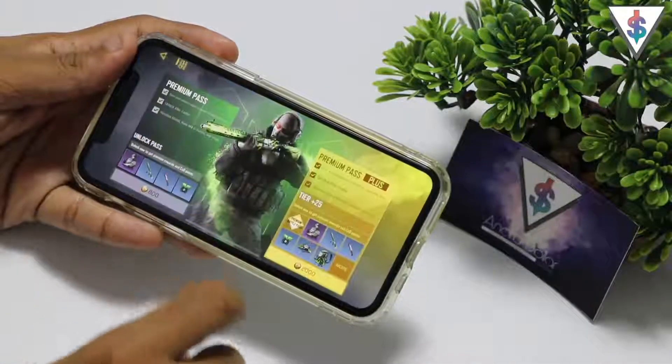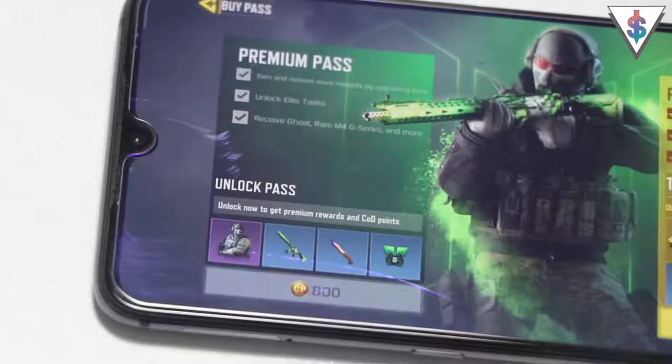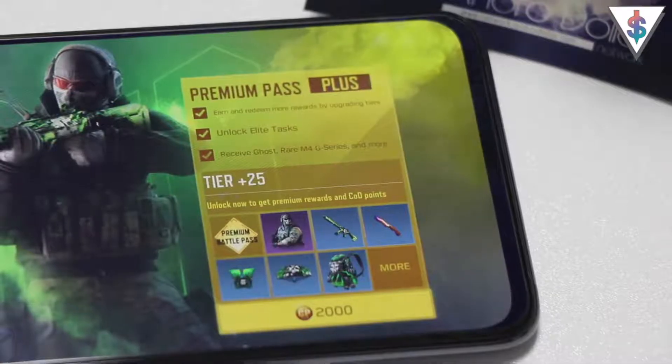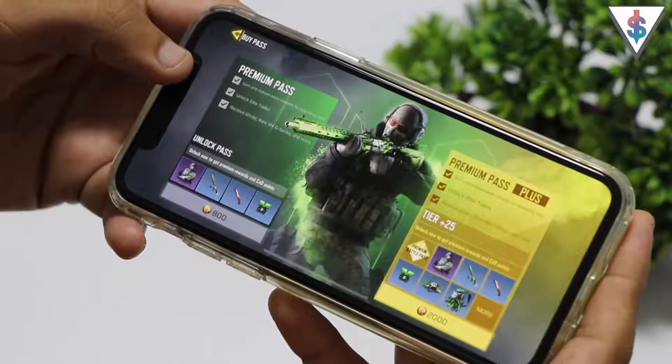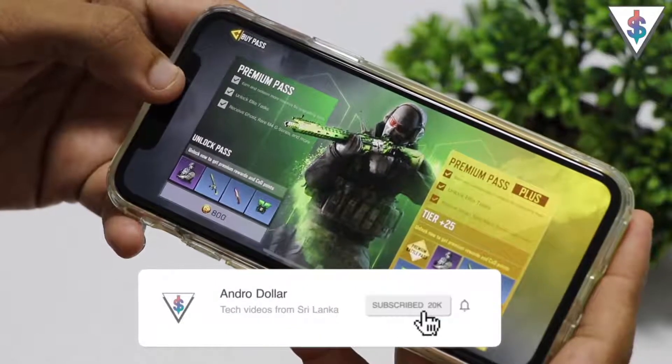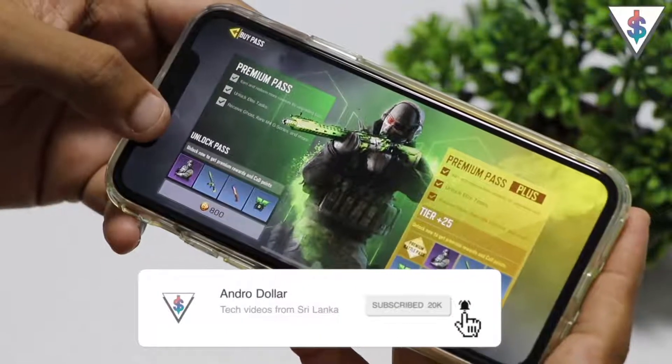When you go to buy the premium pass there are actually two options: first you have the premium pass, then you have the premium pass plus. With the premium pass you get the basics — the main character, one gun, and one skin — but with the premium pass plus you get a bunch more stuff.